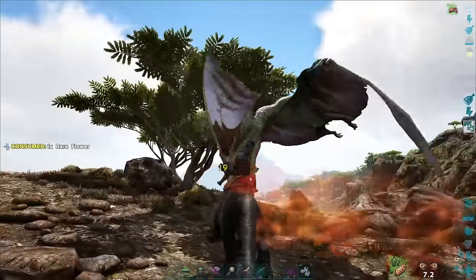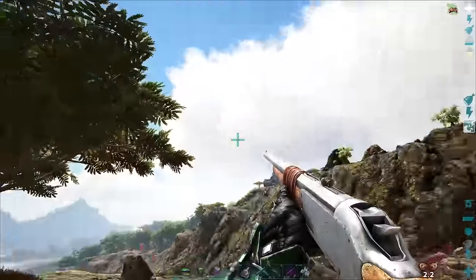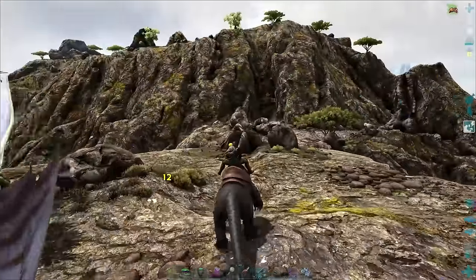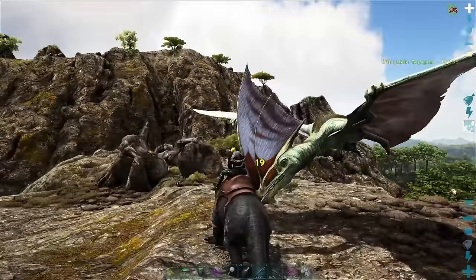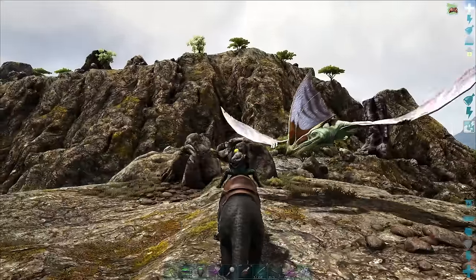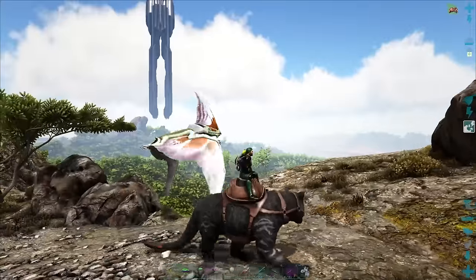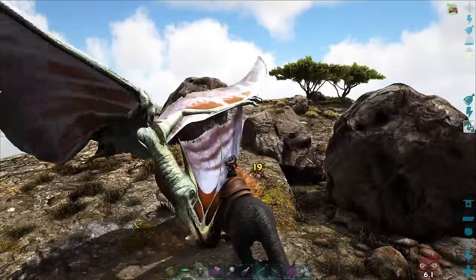Just like this Tapajara - now we can actually knock this guy out while he's aggressive on us. It takes a little skill to knock him out, but you could take this guy and drag him into a taming pen, or tame him now. Right now he's kind of at our mercy - yeah, he is smacking us in the face. And then as soon as the rare flower wears off, he's going to peace out, and we can use another one to bring him right back to where we want him.